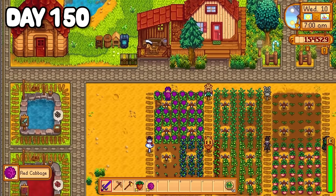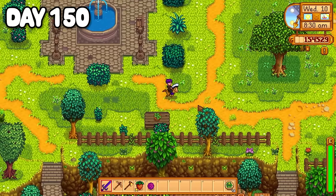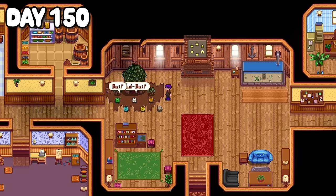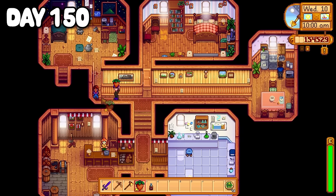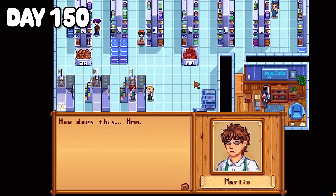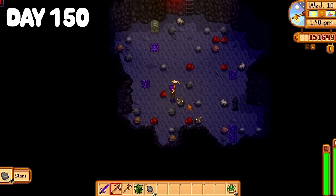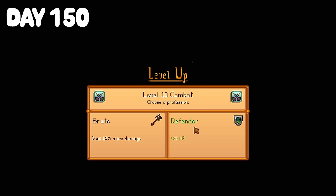It was day 150 and a good day because my red cabbages were finally ready for harvest. Without delay I rode Sally as fast as I could over to the community center where I handed in the red cabbage, completing the dye bundle and finally the community center — it was safe to say I was very happy. Today was also Maru's birthday so I gave her a strawberry. Afterwards I thought I'd better see the inside of Jojo Mart at least once before it gets demolished. I found Pam giving poor Martin a hard time at the cash register, then bought some more summer crop seeds since Pierre's was closed. I spent the rest of the day diving through the musty mines looking for gold, stone and anything else I could get my hands on. Overnight I reached level 10 combat and opted for the brute perk, which lets you deal 15% more damage.